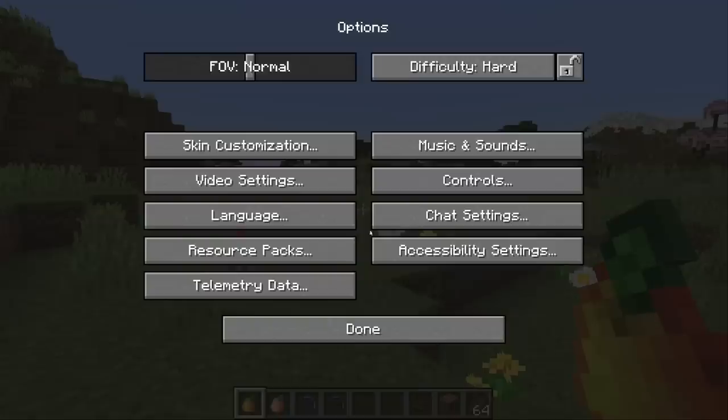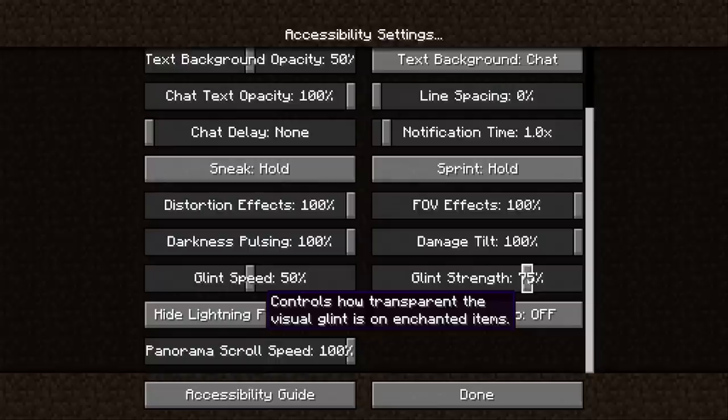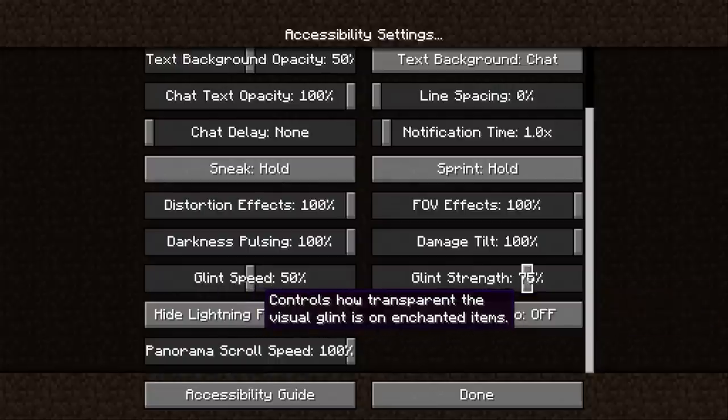The enchantment glint strength is now also set to 75% by default, so you can still play around with that in case you want more or less.